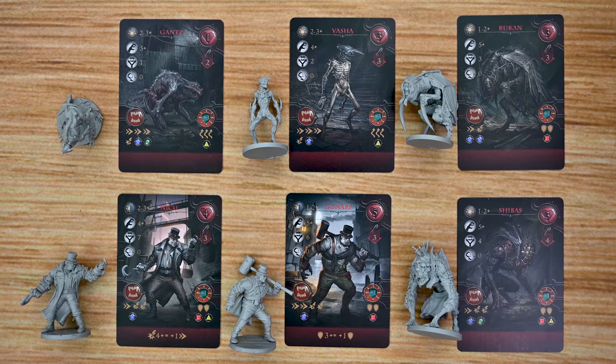Playing vampire hunters — what would it be without having vampires to slay? There are going to be three different types of enemies in this game. You'll have creatures, which are your lowest level enemies; then vampires, which are your mid-level enemies; and finally elders, which are your super powerful boss-level enemies. Creatures and vampires each have their own card listing all of their stats.